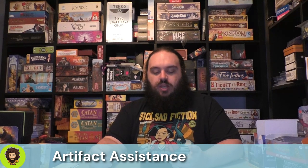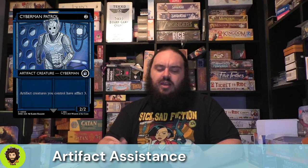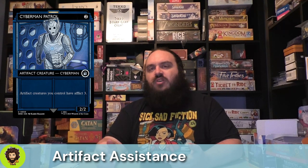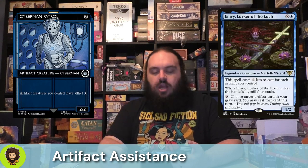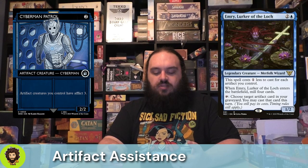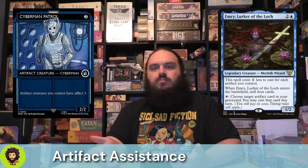Now let's go back through some creatures that are really just here for pure artifact support and not specifically tokens. First up is Cybermen Patrol from Doctor Who — around five to eight bucks, so leaning a little more out of budget, but budget friendly enough. All of our artifact creatures have Afflict 3, which we love. Emery, Lurker of the Lock is going to reduce their own cost for each artifact we control, so they're probably going to come out for a single blue mana. When they enter we mill four, and we can tap them to cast one of our artifacts from the grave — pretty strong.